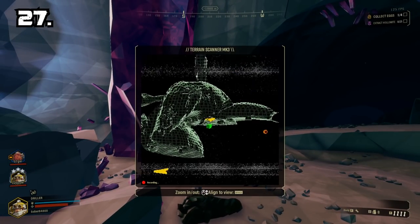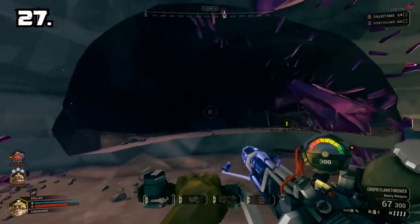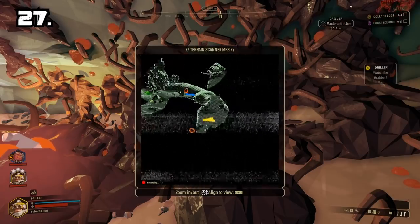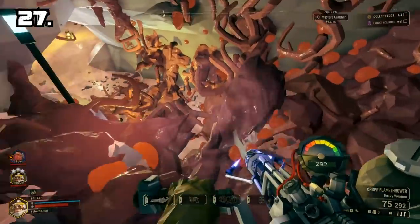Tip 27: During egg hunt missions, a very good idea is to use your 3D map to find eggs. No matter how far the egg is, you will be able to see it on the map.